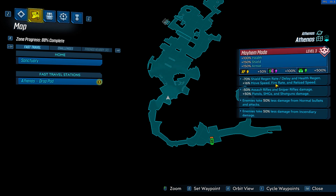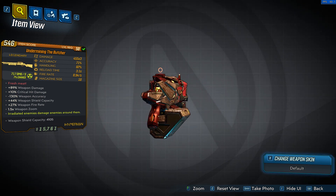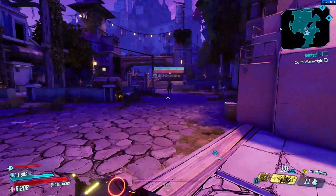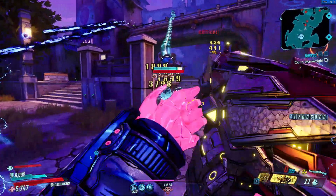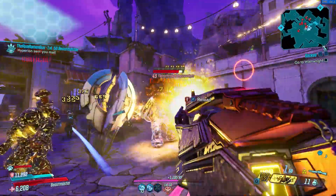It was a tough decision between number one and two, and the Butcher at number two could easily be number one. It came down to personal preference — even though you can push the Butcher's special ability further with Flak, I think it's honestly best suited for Moze and her Bottomless Mags skill tree, since I found myself running out of ammo with Flak pretty quickly. Nonetheless, you can melt everything from mobs to bosses with ease. This Hyperion shotgun has a chance while firing to refill your magazine with a random amount of bullets, letting you shoot for a long time without reloading. Combined with insanely high fire rate and increased weapon and critical hit damage, it's one of my favorite weapons in Borderlands 3.